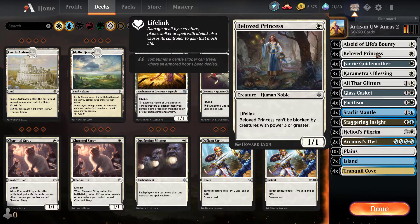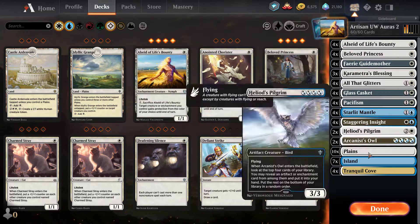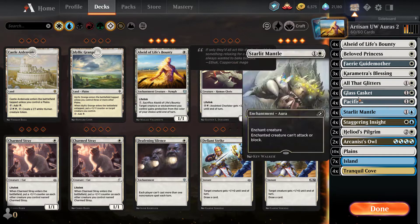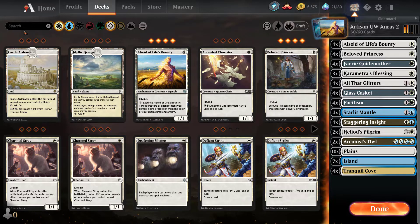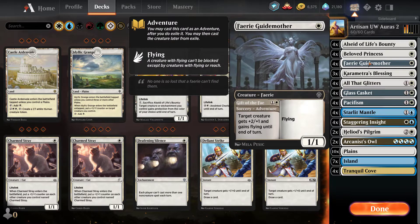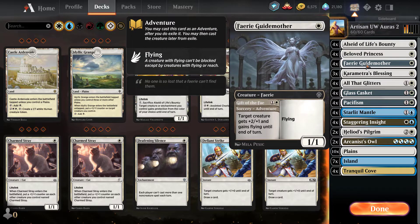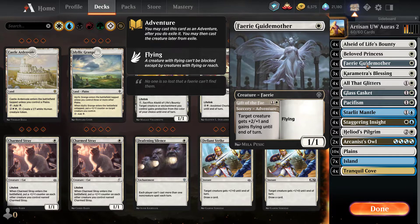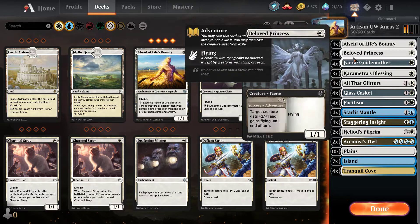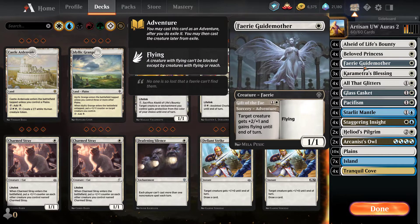With all those lifelinkers, we can sometimes just let our opponent swing in — it doesn't matter because we'll gain back so much life. I like to have 12 creatures in this deck because what we're trying to do is stack a bunch of enchantments and auras onto our creatures. You need a creature in your opening hand, ideally a one-mana drop, and with 12 creatures you're pretty much going to get one every time.